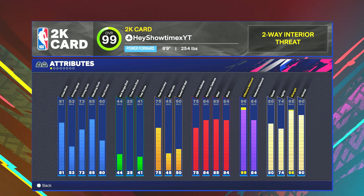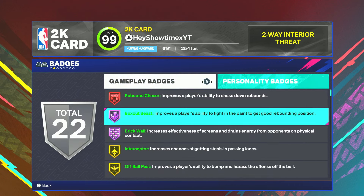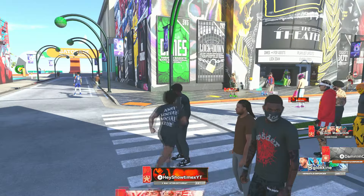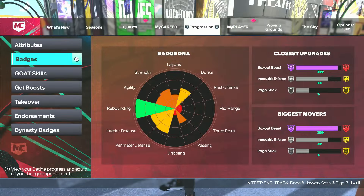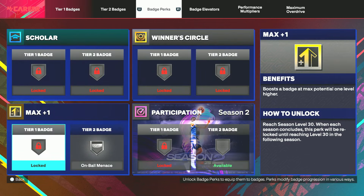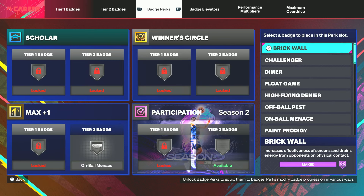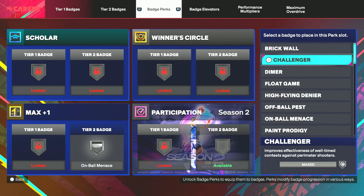As you guys can see on screen, I have a 99 offensive rebound. When you get the 99 offensive rebound, it allows you to have Rebound Chaser and Box Out Beast on legend. I'm almost at Box Out Beast legend — I haven't been playing enough but I'm so close — and I get those two badges without even using my badge perks. When you do unlock your badge perks, your max tier 2 badge is the most important one, and you should use it on On Ball Menace.